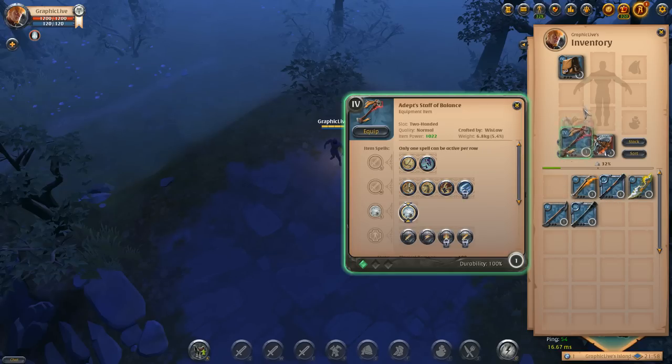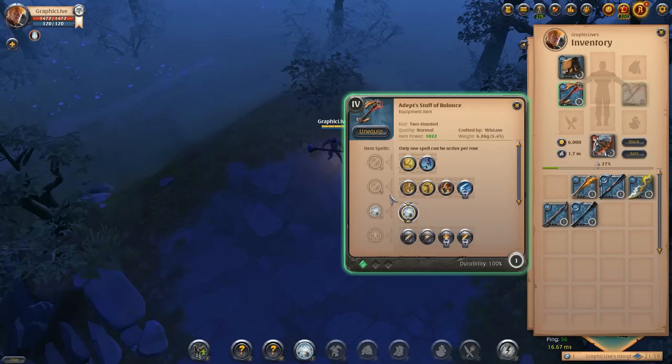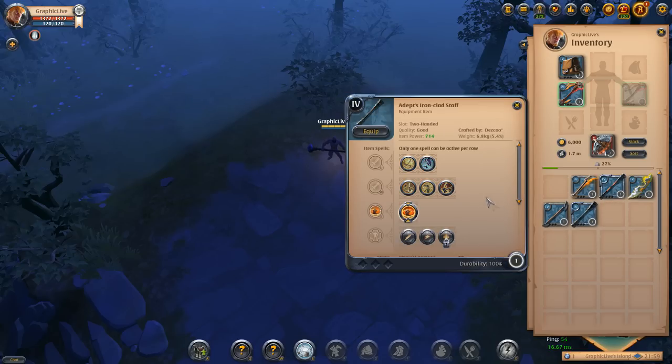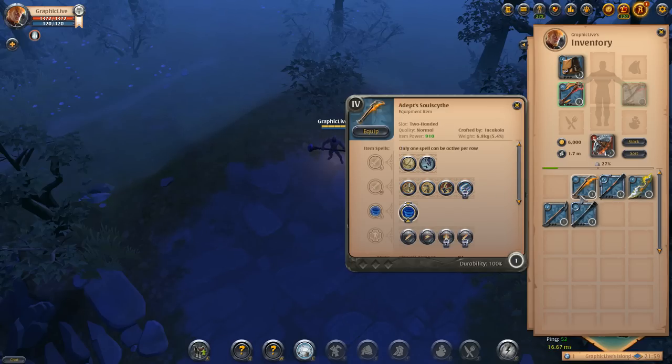We'll start out with the staff of balance. In previous overviews you've seen bows, daggers, and curse staffs — this will be the fourth. Starting out, the Q's, W's, and passives are all going to be the same throughout all of them. The artifacts will have a few more options — for example, we have the forceful swing here, and if you go to the regular quarterstaff you don't have that option available. That's based on the artifact giving you the opportunity earlier, so with a basic quarterstaff you might need tier five or tier six to get forceful swing.